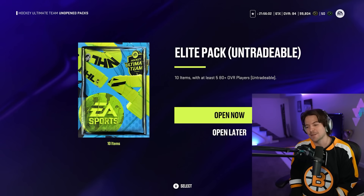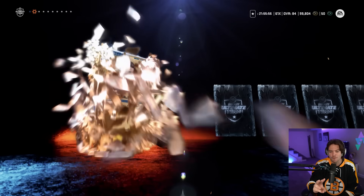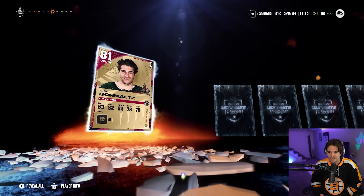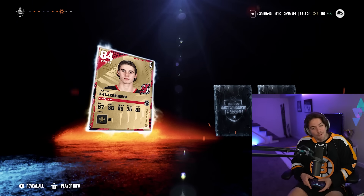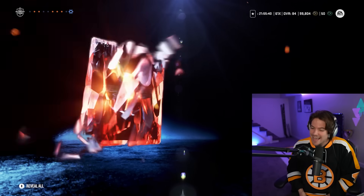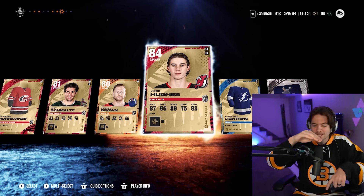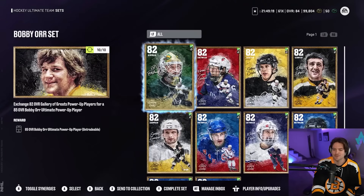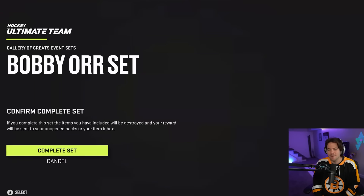An elite pack - five guaranteed 80 plus overalls. We have the luck today. Bedard, Austin Matthews - nothing else to show for it. But can we get one last pull? Two 80 overalls to start - that's definitely not what we need. Here's an 81 overall Nick Schmaltz, a Connor Brown, and a Jack Hughes. We are getting some big names today. 84 overall Husey - we'll certainly take that. Matthews, Hughes, Bedard - three of the best players in the NHL right now. We crunched the numbers. We now have all 10 of our gallery players ready to go.